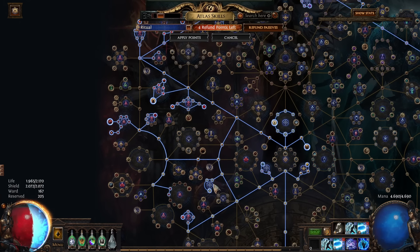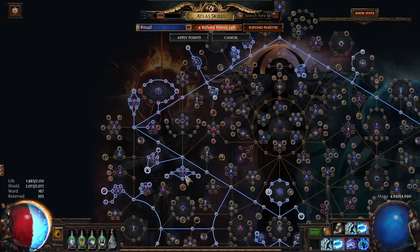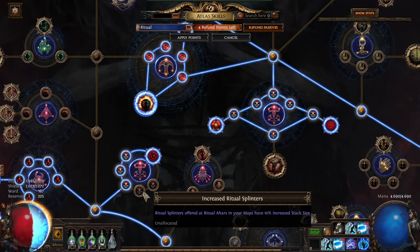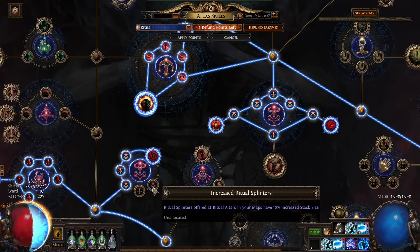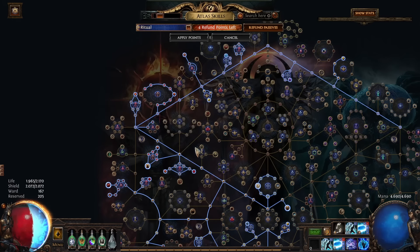Finally, we are picking up Ritual Nodes as this is a Ritual Farm. First, we are capping our Ritual Spawn Chance because we need to path over these nodes anyway. Then we take almost all tiny nodes. I never have the favor to really take care of the Ritual Splinters, so I'm not taking those small nodes — everything else I am grabbing.